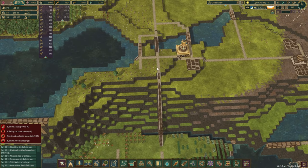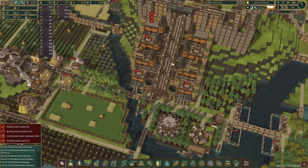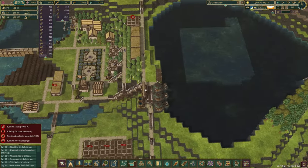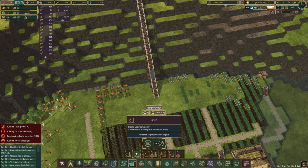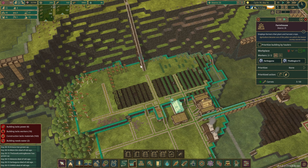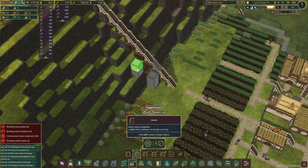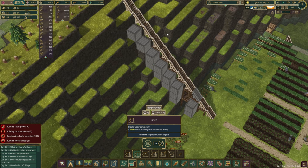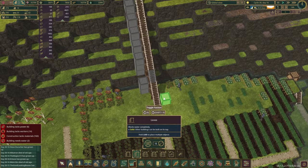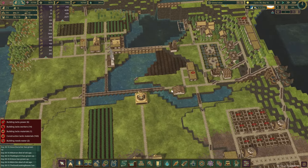We'll start constructing this area. I want this entrance to the mountain area to not be exactly the same as the other one — I want it to stand out a little bit. I think this time we'll probably use... actually, first let me check how many logs we have. 4,400. Okay, I think we have enough, and I could even block this in if we want in the future. Let me just measure out the rough distance from where we can stop building.